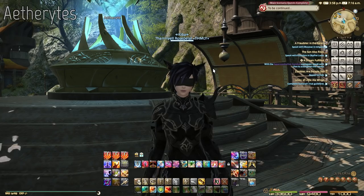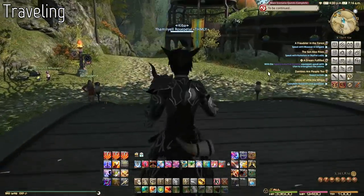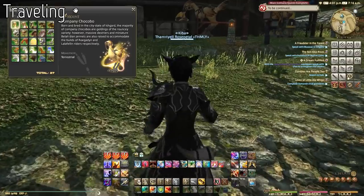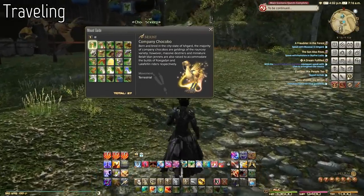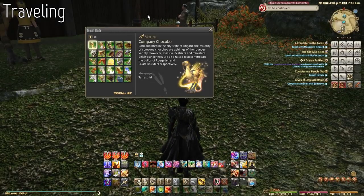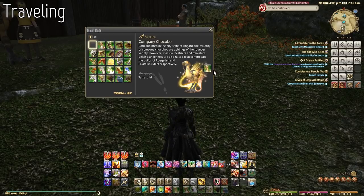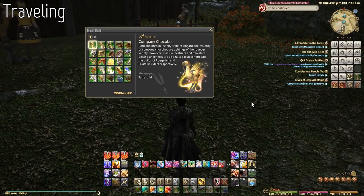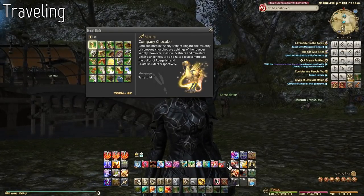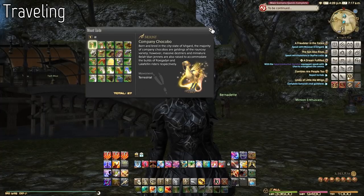Moving on to traveling around Eorzea — there are other means of travel aside from aetherytes. One way to travel is by mounts. You unlock mounts at around level 20 when you complete a main story quest and join a grand company, which we'll cover later. Mounts can be accessed through the mount window and you can set one on a hotbar. Currently I'm in a city state so I cannot mount right now, but it's good to always have a mount on a hotbar for easy access.